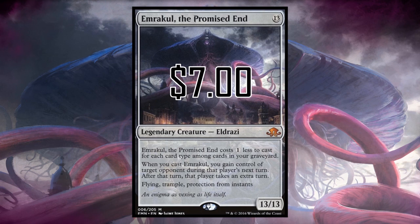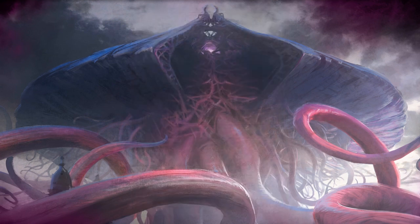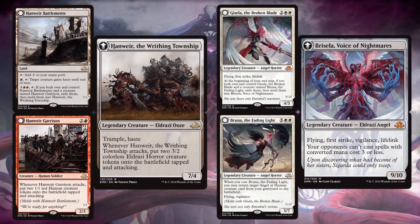We can pick up Emrakul and enjoy playing with it at this low price. Another set of really iconic, fun, and hard-to-reprint cards will be the meld cards — Hanweir, the Writhing Township, and Brisela, Voice of Nightmares. The price here is $1.25 for Hanweir and six dollars for Bruna — cool iconic cards. Hanweir Battlements is just a good card: comes into play untapped, taps for red, and can give a creature haste.